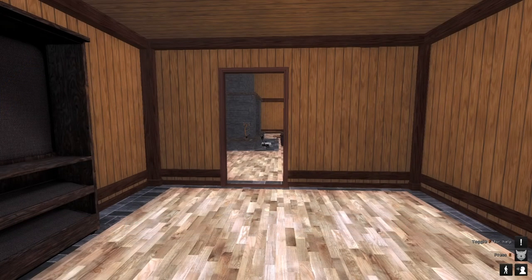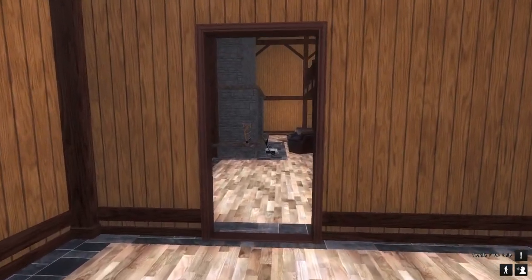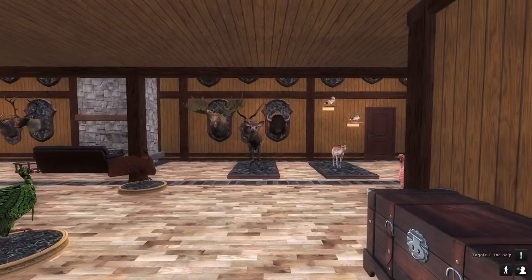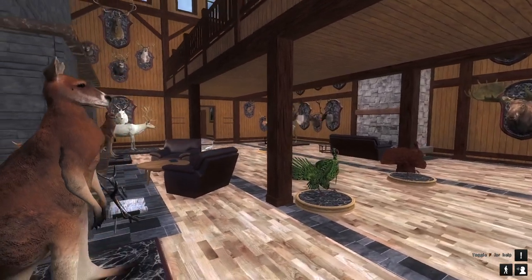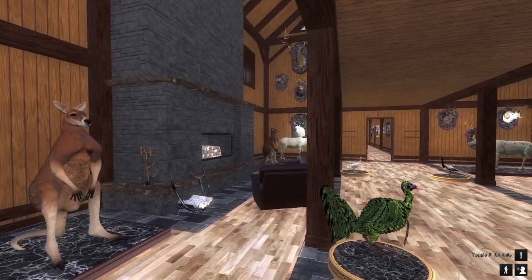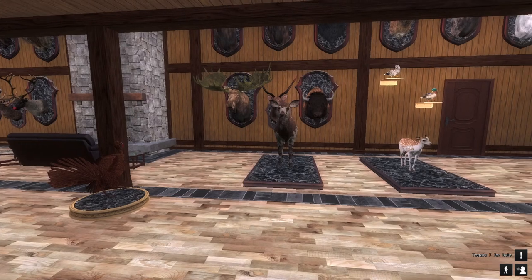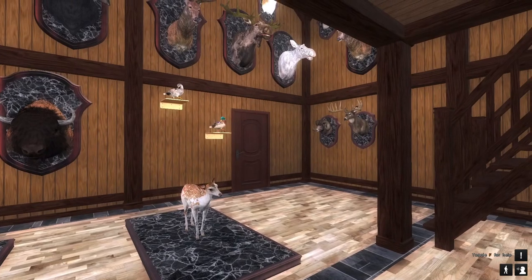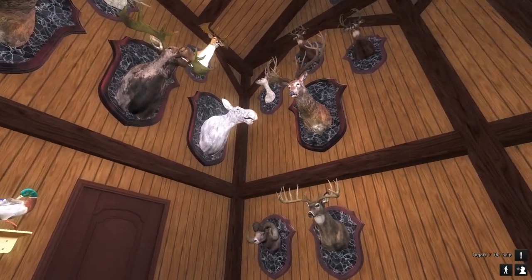It is absolutely wild how cool this lodge is. I've put basically all of my trophies plus some other random taxidermied animals in this lodge just to try and fill it, and I still could not fill all of the available spaces. So this will hopefully give you a bit of an idea of the scale of this place. There are so many animals in this lodge right now — I took everything out of all of my other lodges and placed them in here.